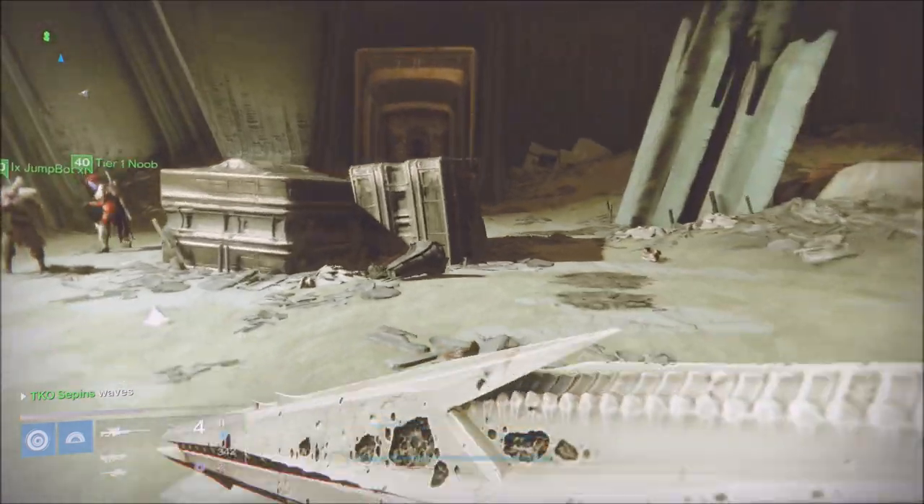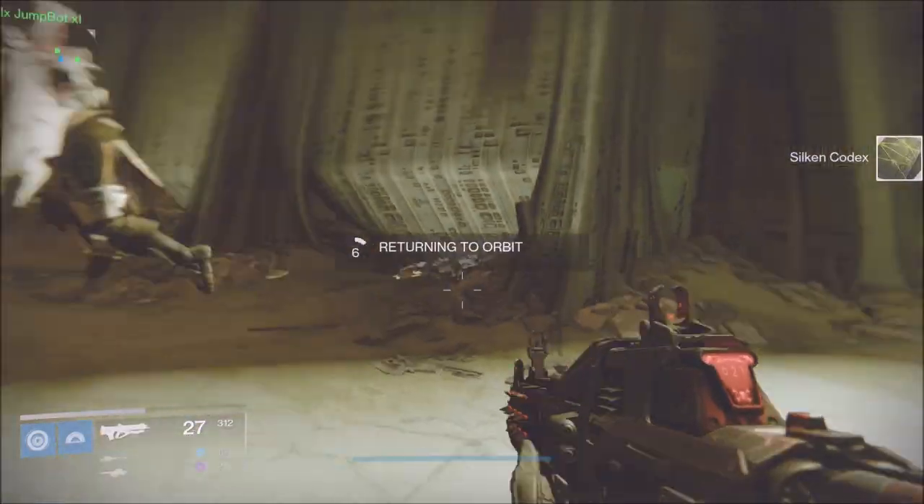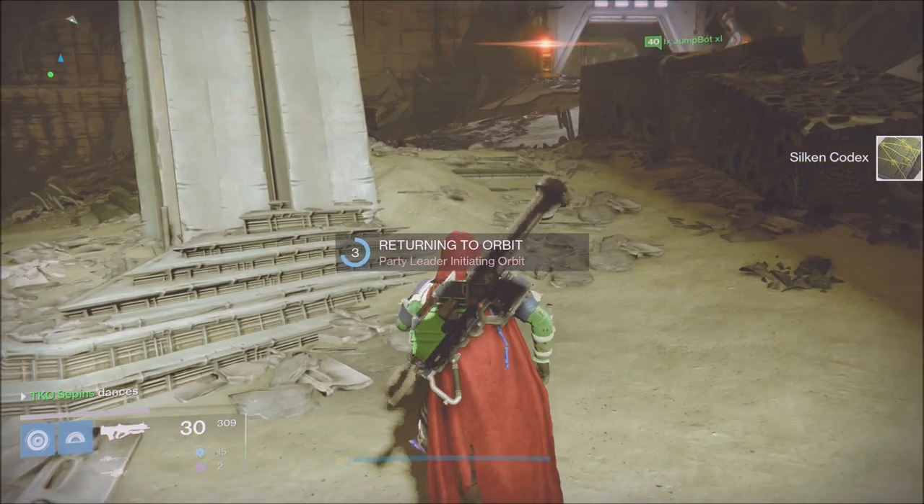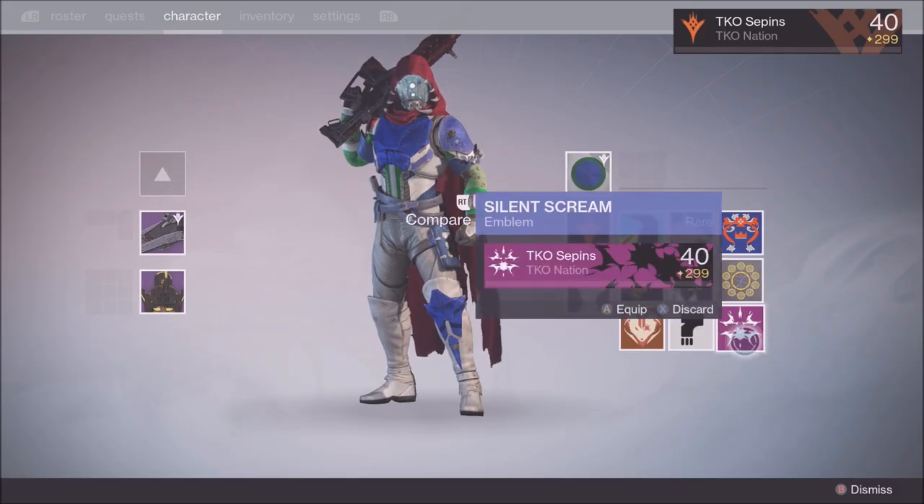The first time you kill this big old knight you're going to get an emblem — a purple-looking emblem. We think that you can't get an exotic drop the first time you kill him because you get that emblem, but we don't know if that's true, so go ahead and test it out. That's the emblem — the Silent Scream — that you get from it. Pretty cool looking emblem. Make sure to give a big thumbs up, and I'll see you in the next video. Thank you guys so much, peace out.